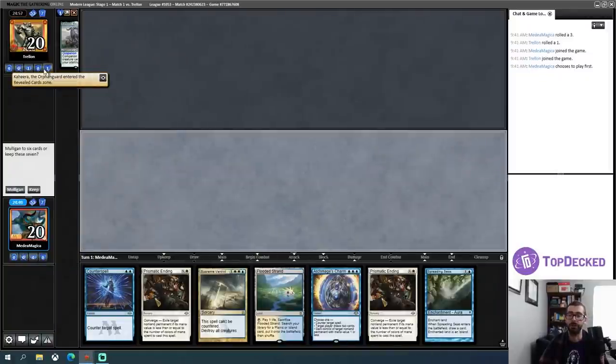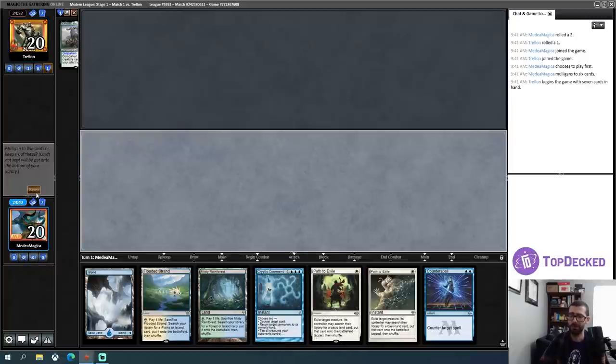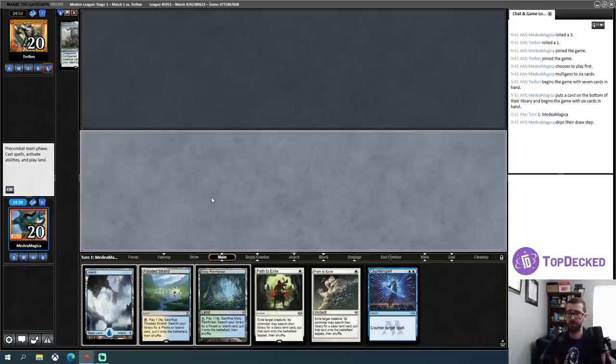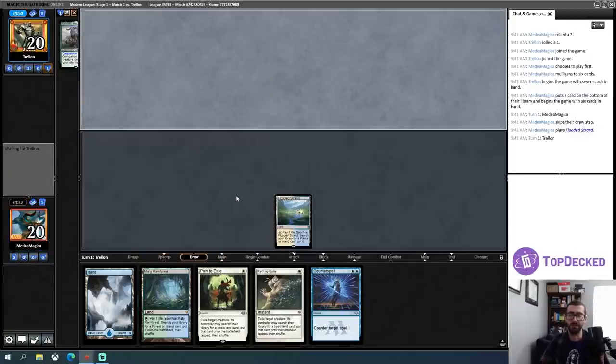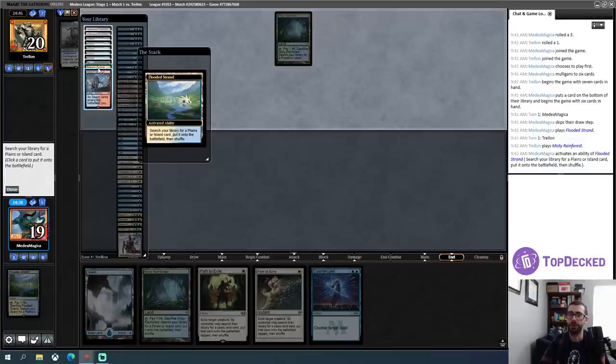My opponent has revealed a Kahira, which means I might be playing against the Elementals deck. My opening hand is a one-lander — I don't think that cuts it with this deck, I need more than that. Three lands — that's more acceptable. I'll keep this and probably pitch the Cryptic Command. Need to work on getting through the early game first. If we're playing against a deck full of creatures, I want to be able to answer the Risen Reefs and such. Let's grab that Triome — it would always enter tapped.